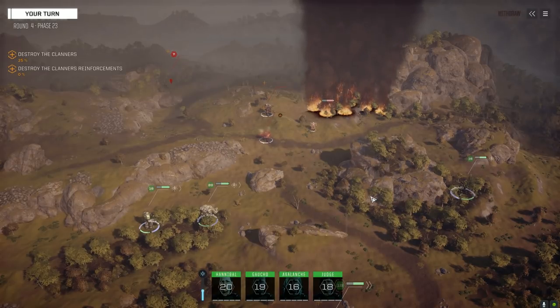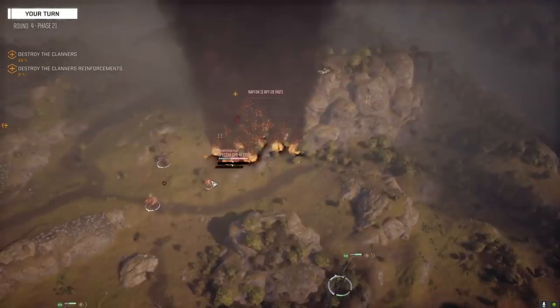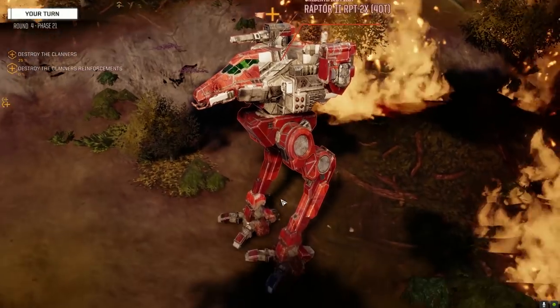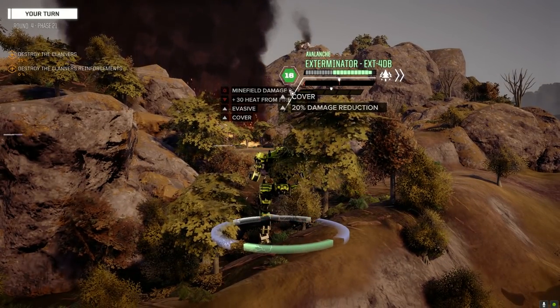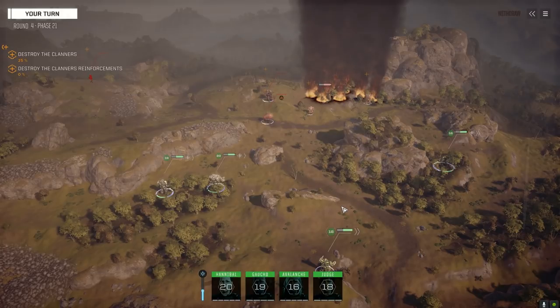They didn't move - probably afraid of the minefield. That's interesting. Here comes the Orion - he's running away. Let's deal with these guys up front, they're really fast. Raptor two, minefield damage - twenty? Oh, three points. Guess he tap danced over the mines. Let's hopefully rip through that Raptor. The Spectre didn't move. We got a ping on him so it makes him a little easier to hit. Oh it's a Dagger! I'm really interested to see how this King Crab does against one of these 60-tonners.